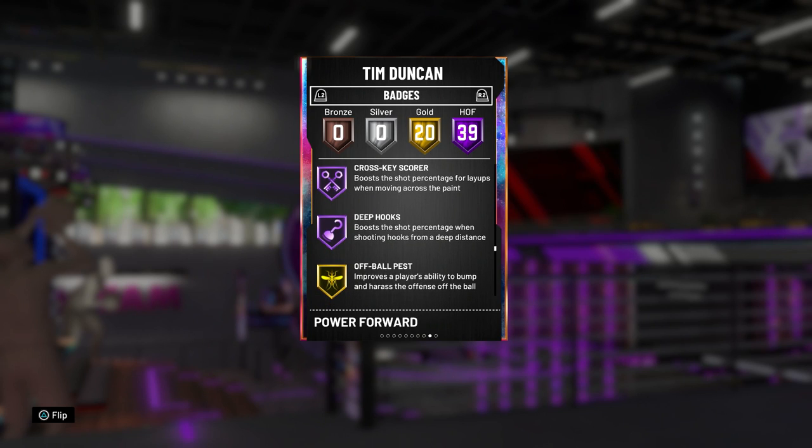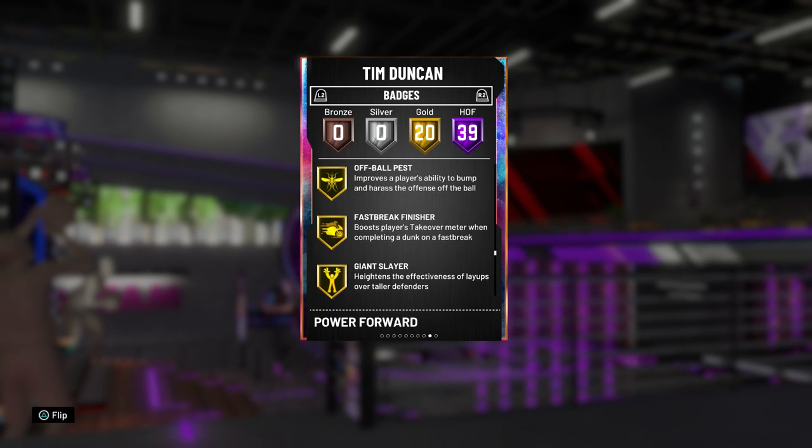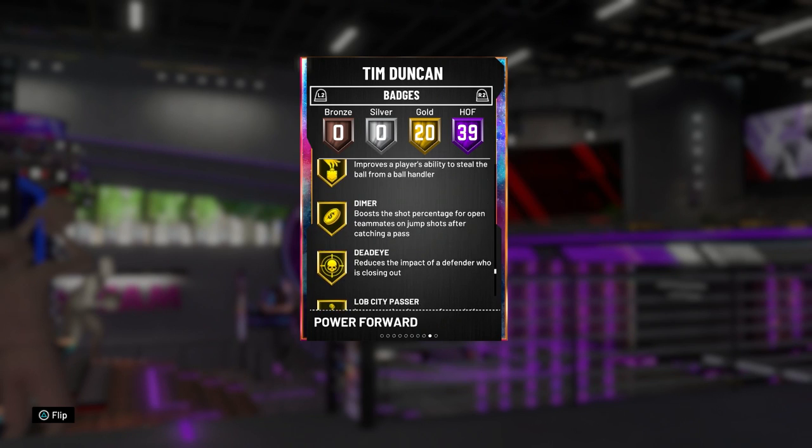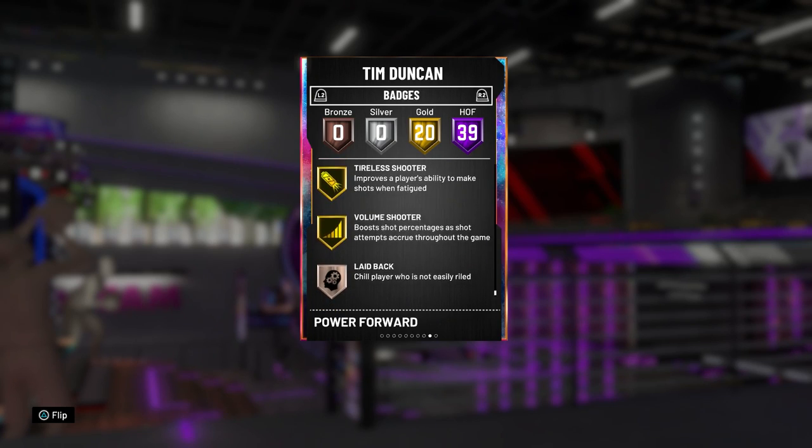Continuing Hall of Fame: moving truck, pick and roller, rebound chaser, pogo stick, post move lockdown, tireless defender, trapper, worm, back down punisher, consistent finisher, contact finisher, cross-key scorer, and deep hooks. This guy's got everything you need. On Gold he's got: fast break finisher, giant slayer, lightning reflexes, bailout, downhill, pick dodger, needle threader, pick pocket, dimer, dead eye, lob city passer, difficult shots, relentless finisher, hot zone hunter, ice in veins, quick draw, catch and shoot, and volume shooter.